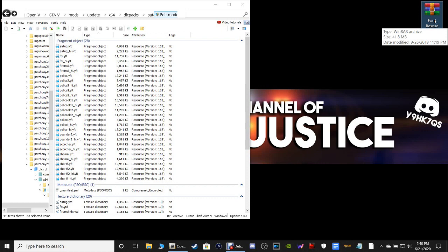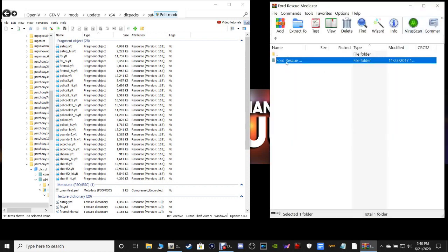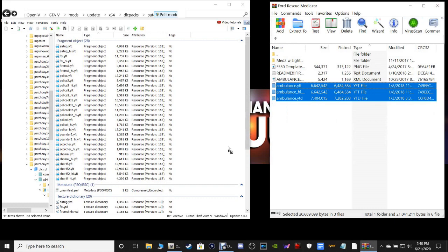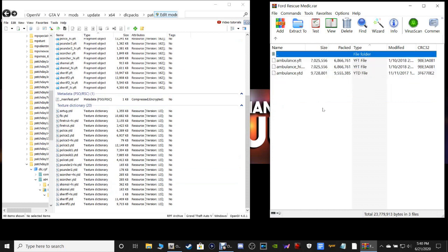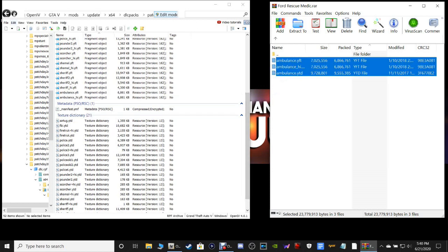Let's go ahead and double click on the Ford Rescue Medic — this is going to be your ambulance. If you want to install it without the light bar, just highlight these bottom three files and drag and drop them into your OpenIV. If you want to install it with the light bar, go up to the folder that says 'med tube with light bar,' double click on that, highlight those three files and drop them in.